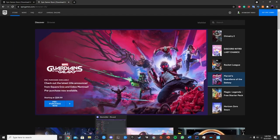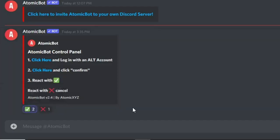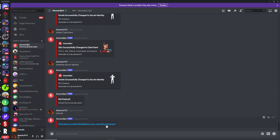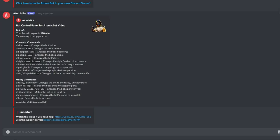If it says confirm, do the exact same thing. Once you're in this area, click on the checkmark after you've clicked allow or confirm. It'll say that you have a lobbybot ready as AtomicBotVideo — or whatever your lobbybot is called — and your bot will be ready to use in Fortnite.